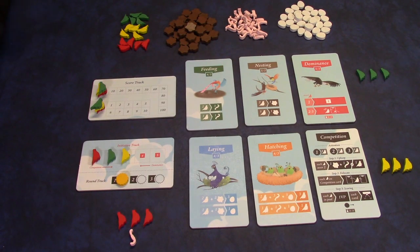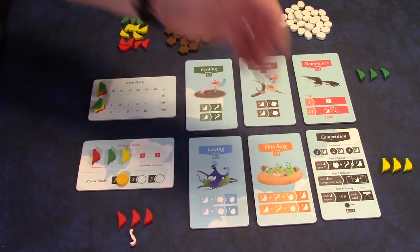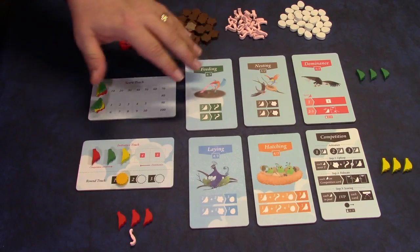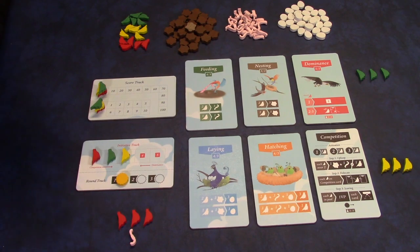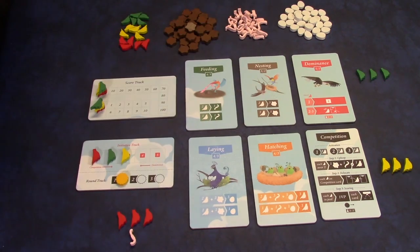A quick overview of the round: you need to collect worms and nests so that you can lay eggs and hatch birds. You can get extra birds from the stock and place them out on the location cards, trying to have the most birds on particular locations. On your turn, you can do one of two things: place a bird or activate a card. To activate a card, you have to already have a bird on it, so in the first round no one will be activating a card.